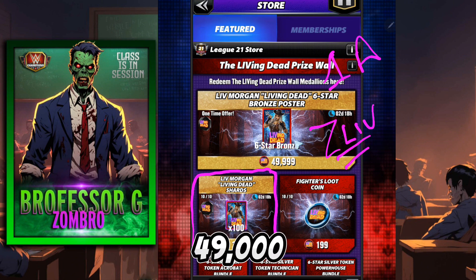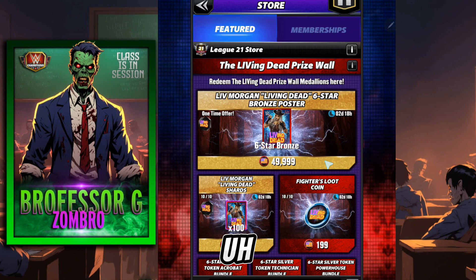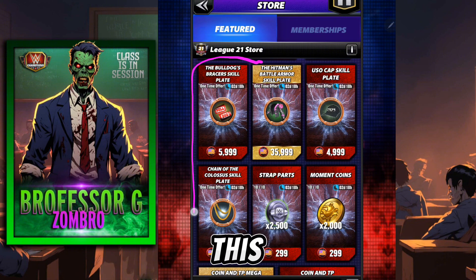If you do have 49,000 medallions, you probably already have pulled Liv Morgan, but if you want that fuse — if you like that six-star bronze fuse — then that would be another place to spend that. That's sort of the 1A, but in reality, the highlight of such a prize wall is actually this right here.